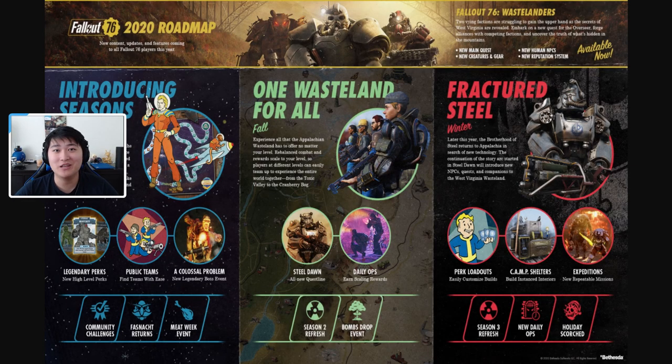Hey guys, it's Pox Pro, welcome back to another video. Today we're going to be talking about Fallout 76 Season 2. We have the roadmap pulled up from the Bethesda website. We pretty much already got most if not all the summer content. We're still waiting on legendary perks, but after those come out we're going into the fall content: Steel Dawn quest lines and daily ops. Daily ops sounds really cool, and there's going to be a new Season 2 scoreboard with a bunch of new rewards.